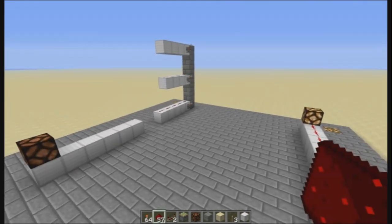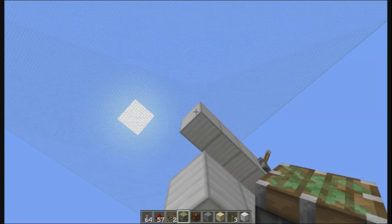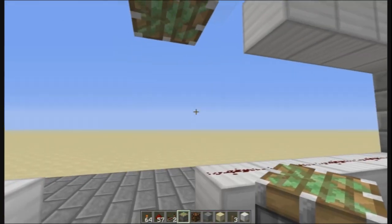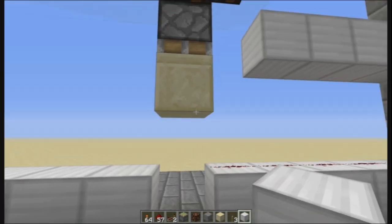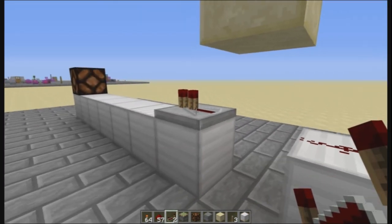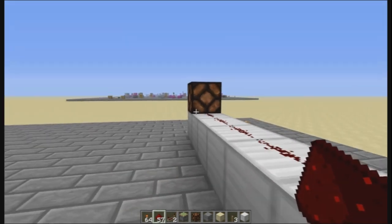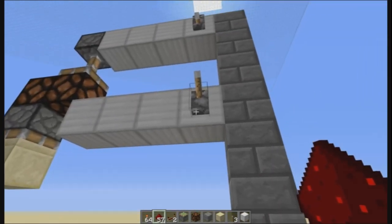A quick let's build — not that you probably really need much help, but: one of those there, one of those there, one of those there. Bring that like that, then one of those down. A block for that, something that will pass current through — doesn't really matter what. Must have a repeater either there or there, just to pull the power through that block. And whatever you want out the end. And that is that. Easy.